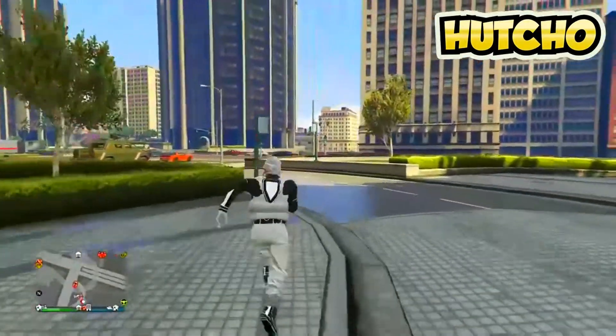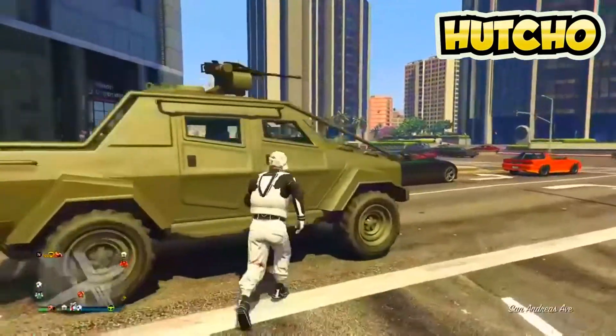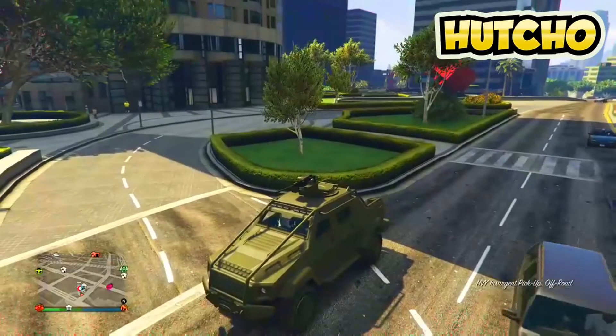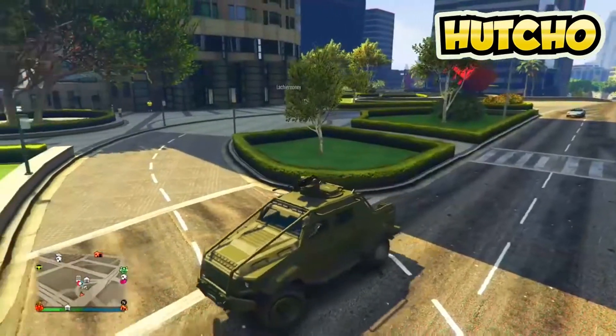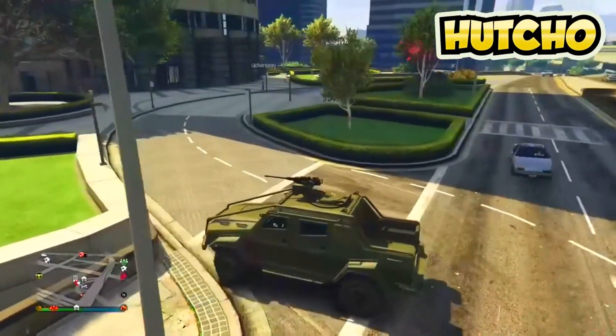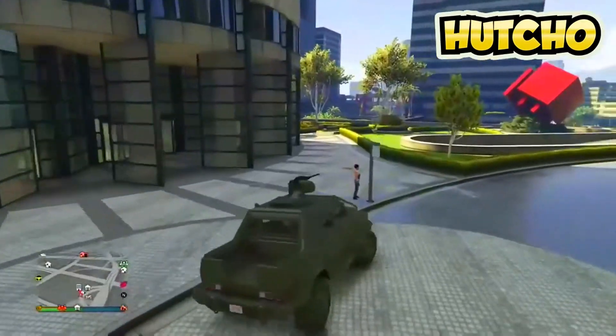Go to your friend — shoutout to Sir Reloads, his link will be in the description below, go subscribe to him. Once you're at the Insurgent Pickup, go to your friend and tell him: 'Can you go ahead and sit in the back of the Insurgent?' — specifically where the turret or gun is. Tell your friend to sit right there.